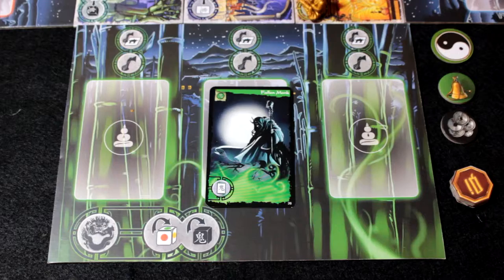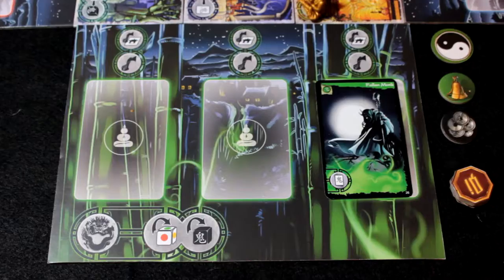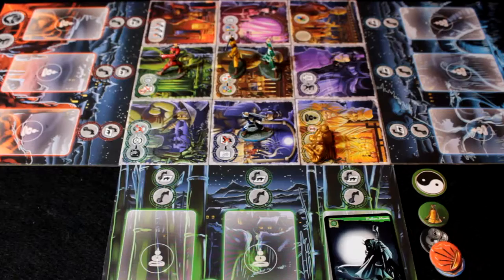Our green player is going to use the Yin Yang token to request help from a villager. He's going with the Pavilion of the Heavenly Winds, which allows him to move a ghost of his choice to any free space, then move another player's figurine to any village tile. So first he'll move the Fallen Monk to the third spot on his board, then move the blue player's figurine to a tile. This concludes the green player's turn.